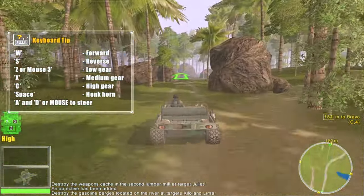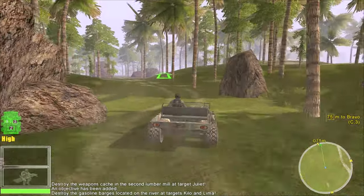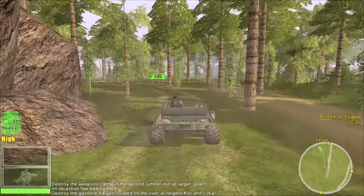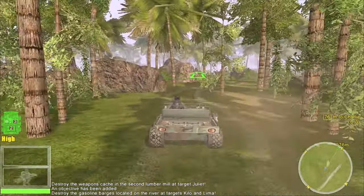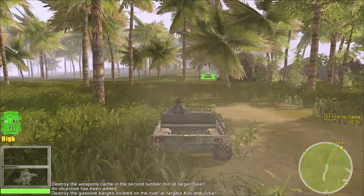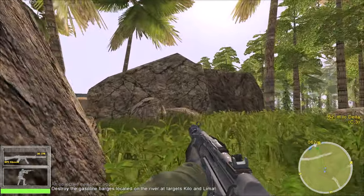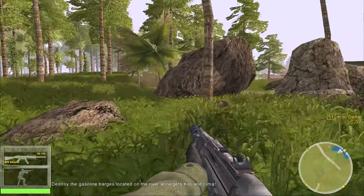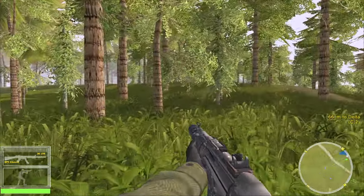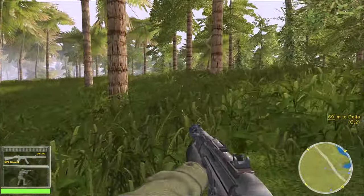It's honestly kind of pointless this insertion phase because you literally just drive in with the ATV, but they don't have weapons. It definitely seems like a mission that was primarily designed for co-op but they kind of just turned it into a single player thing. I don't know, maybe I should be getting someone to play these with. Let's just dismount here because we are right about there — let's swing around and see what else is here.